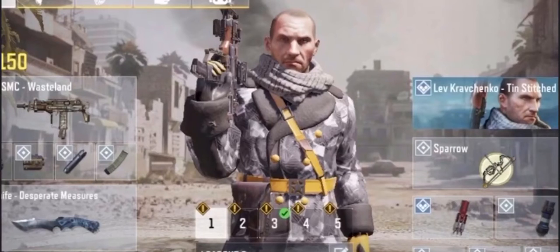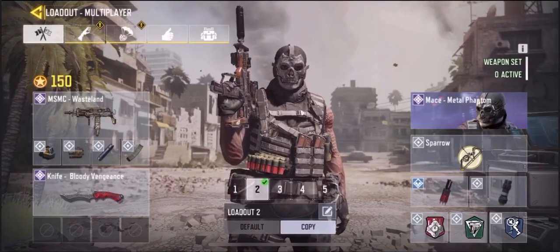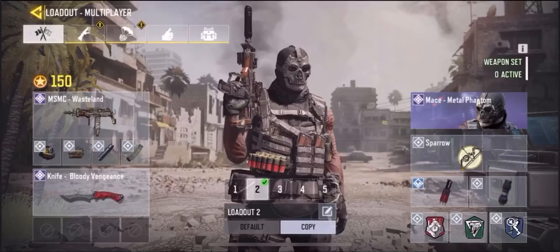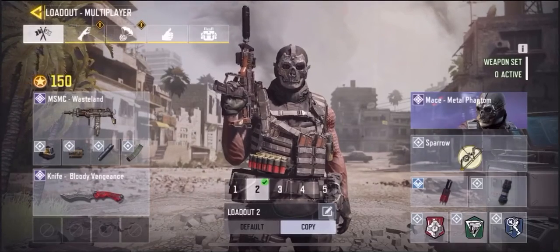Here is the class we're gonna be using today. You can see the MSMC — I won't talk about it too much right now, but once we're back in-game I'll explain everything. We got the MSMC with the holographic sight, a laser, a sensor, and extended mag.